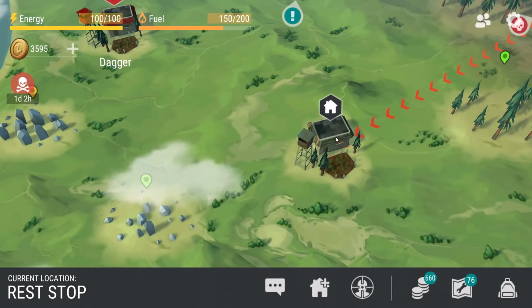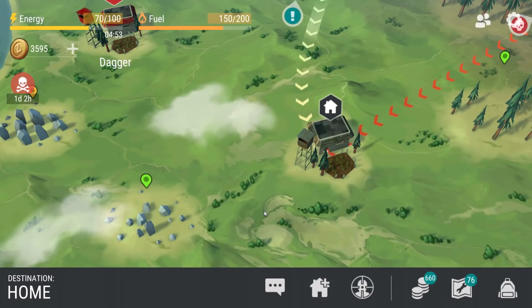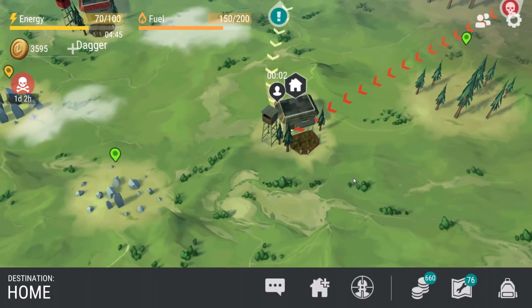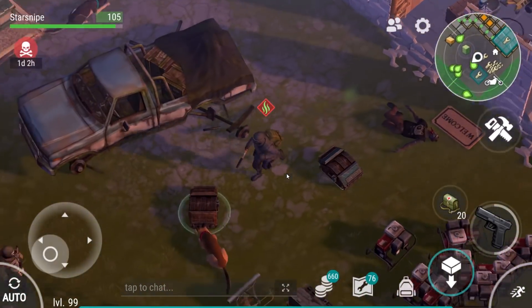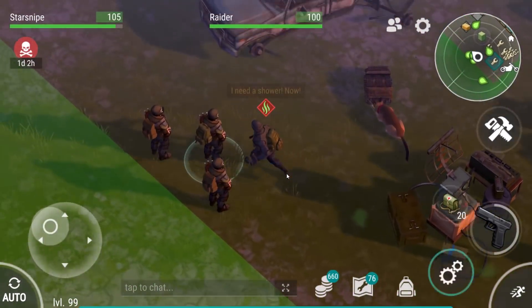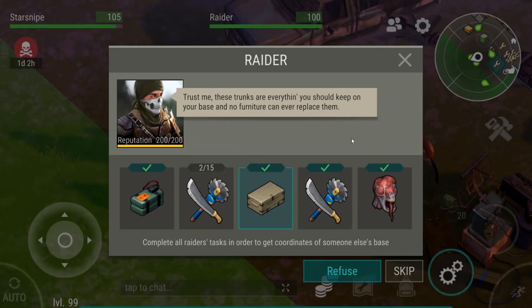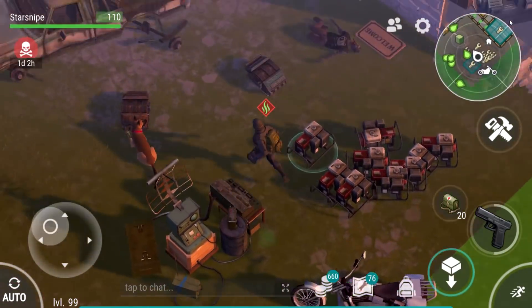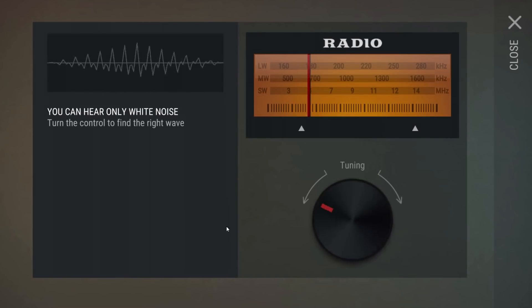Not to mention all the other dope survival games going up on the channel. We have the privilege of being one of the very first people to play Fallout 76 — honestly one of the most anticipated, if not the most anticipated, and potentially biggest survival game of this year, maybe even of all time. It's the first time we're seeing a survival game with a AAA budget made by a huge developer — the developers of Fallout and Elder Scrolls, Skyrim. Also coming up: Seven Days to Die's brand new alpha, and a brand new co-op Walking Dead zombie game coming out this week.